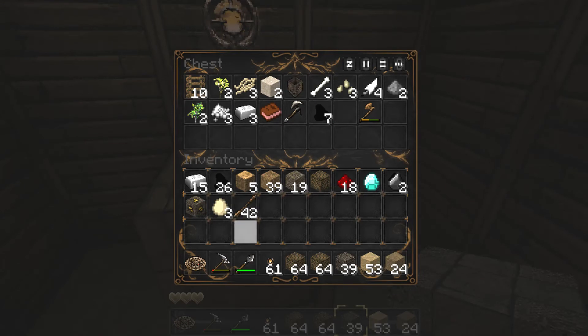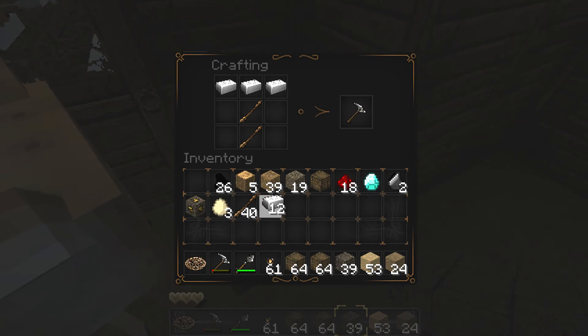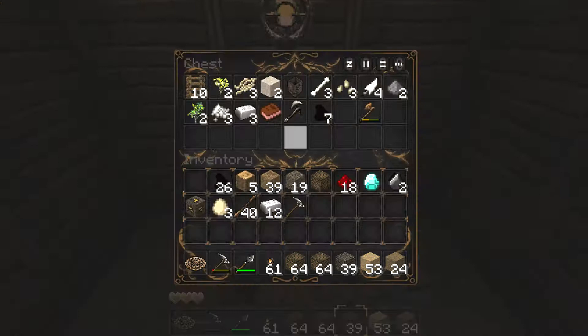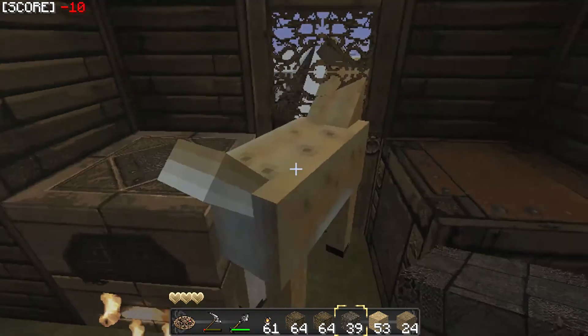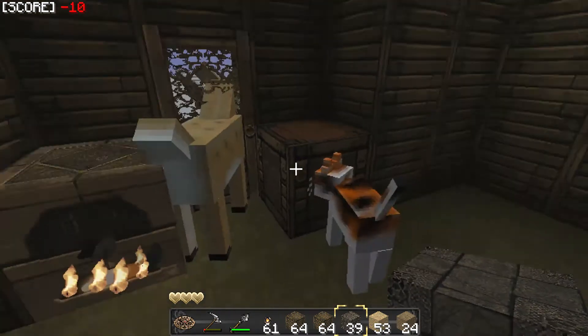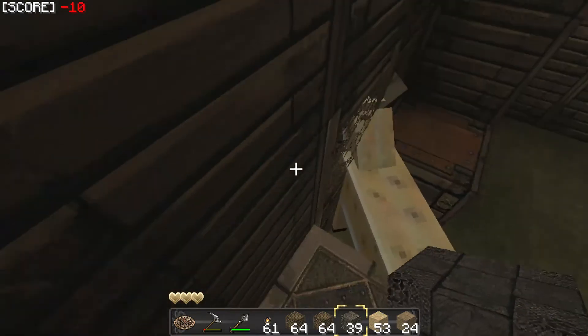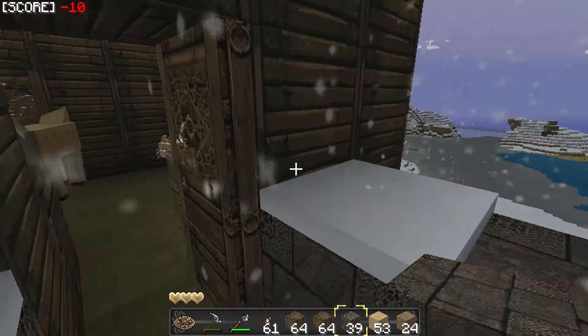Put some sticks in here. There we go. Now we can make some of those. There we go. I'm going to put the rest of the iron back, I think. There we go. And a gold ore — whatever. So I need to get through there but this thing is in my freaking way. Can you move? Seriously, move. I'm going to jump on you. There we go. Thank you.